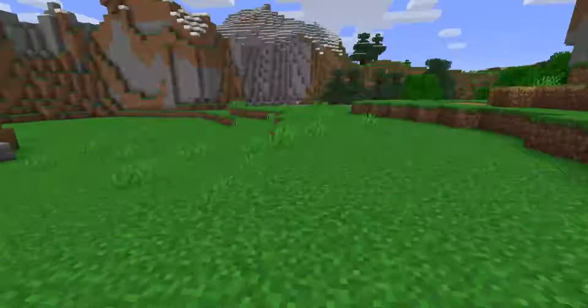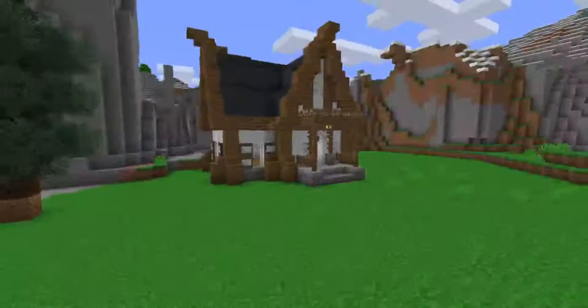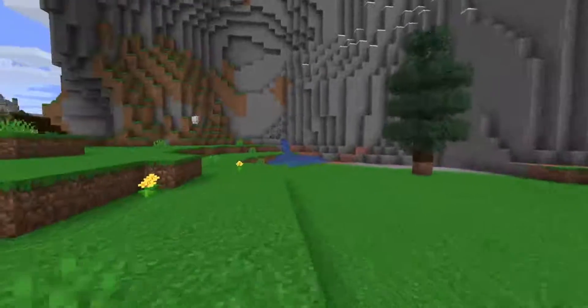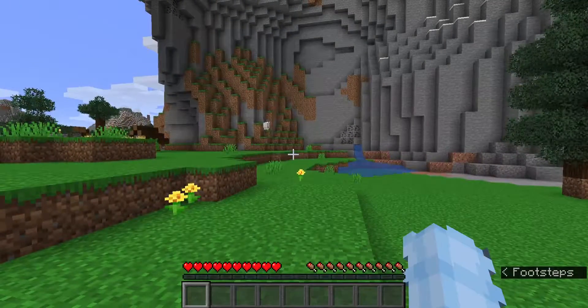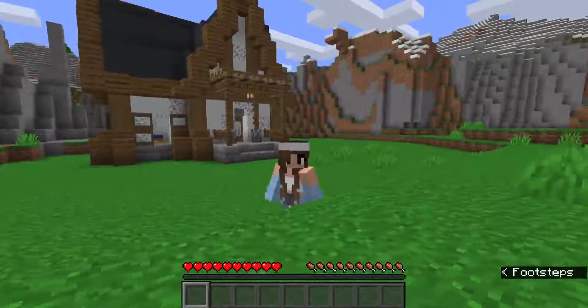However, I do want to change the gray concrete up there to blue wood, but in order to get the blue wood we need to go down to the Nether. But anyways, here is the house — how do you guys like it? Yeah, it looks great, doesn't it? I think so too — me and my house, my beautiful house.